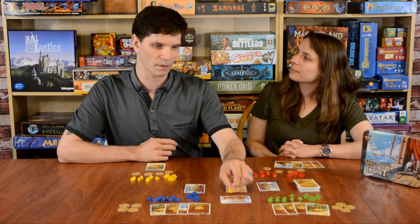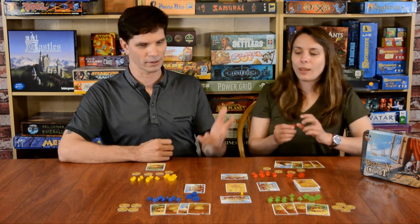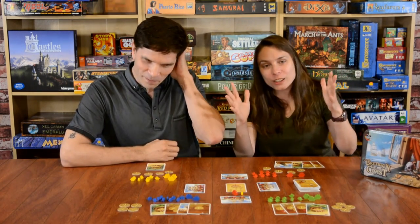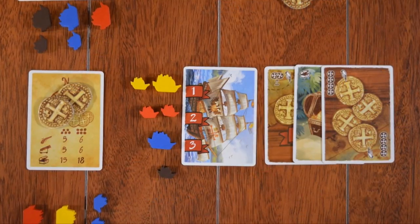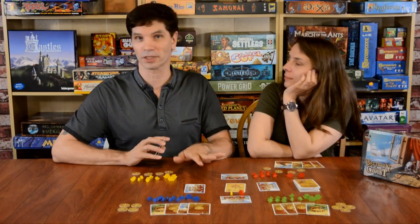When you place your ship, you automatically start at the first position because you have the most ships there. Now let's say another player later places a ship — because they used a larger-sized ship with three sails, that outweighs my two-sail ship, and they muscle me out of the way. That's how you jockey for position.